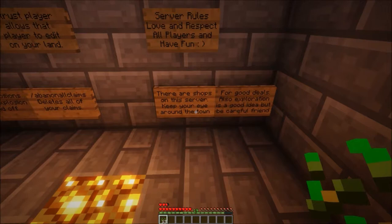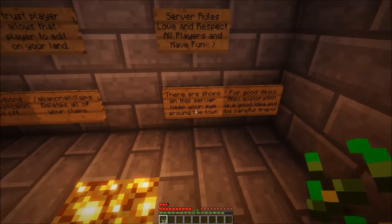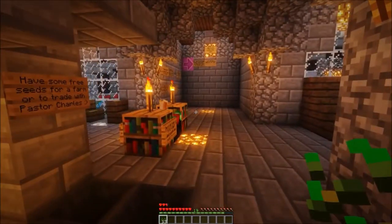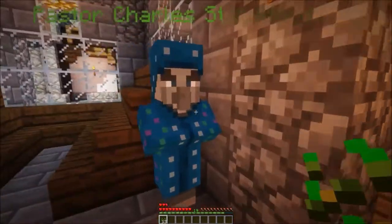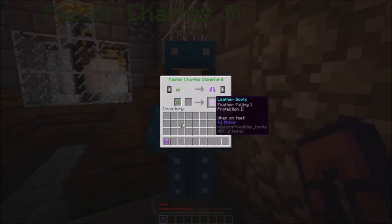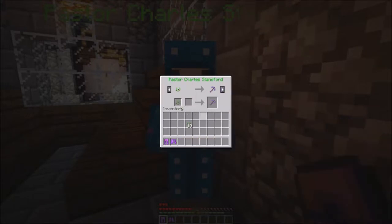There are shops on the server — keep your eye out around town for good deals. Also, exploring is a good idea but be careful. So I'm going to right-click this guy — I'm not going to remember everything I made, but here we go. Let's see what else you got — feather falling one, protection, fortune one, maybe I'll take that out.